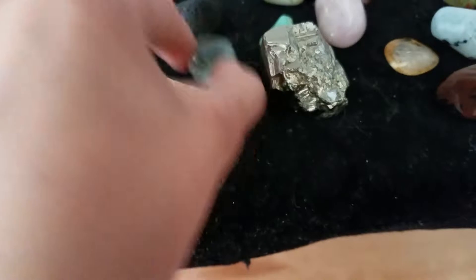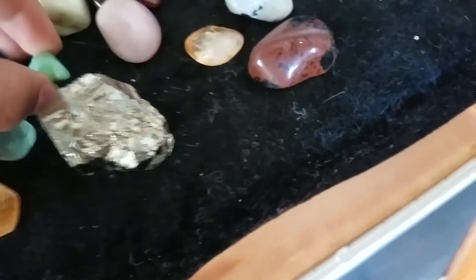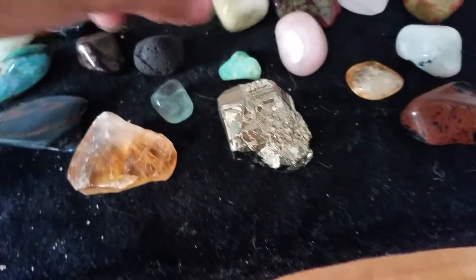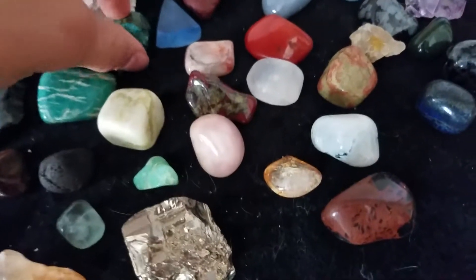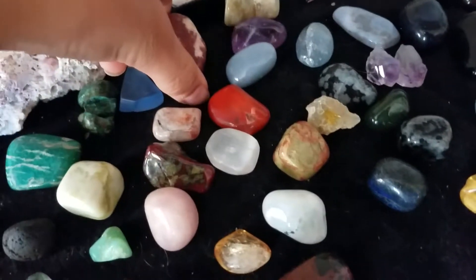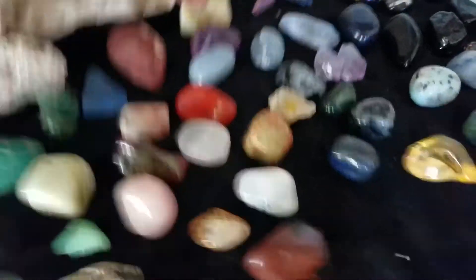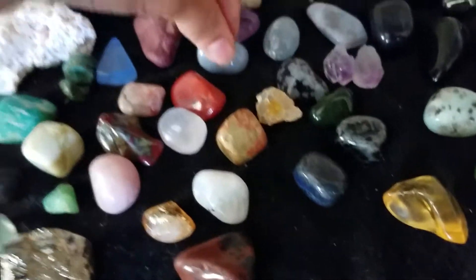Lodestone, honey calcite, fluorite, pyrite, chrysoprase, infantite, amazonite, chrysocolla, blue sea glass, chrysoprase, shiva lingam, infantite again because I have two of them for some reason, ametrine, angelite.